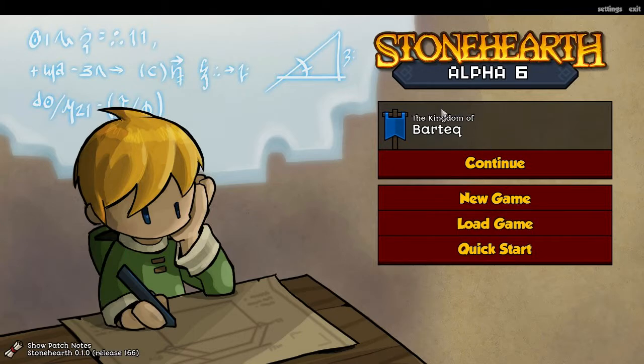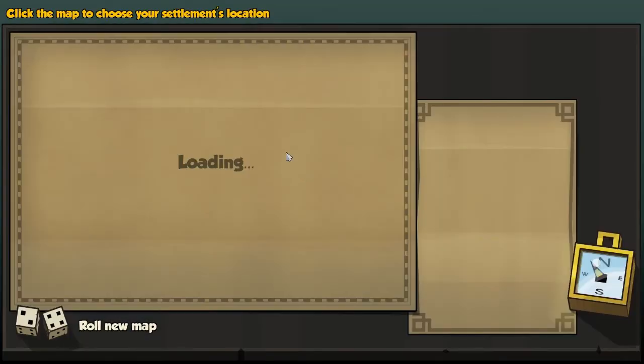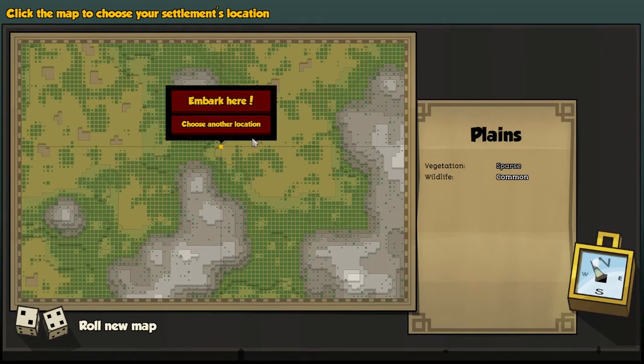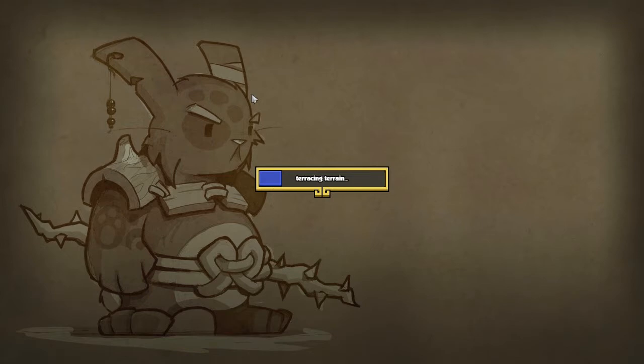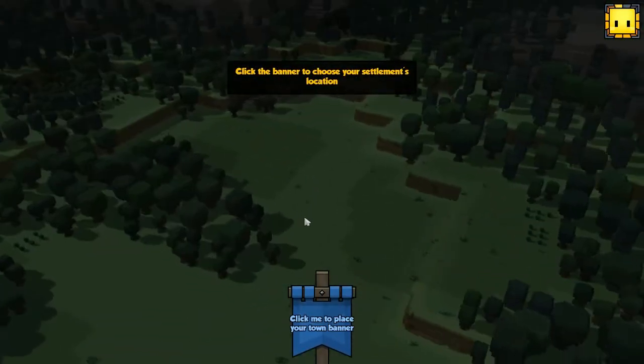Hey guys, welcome to Stonehearth Alpha 6 with me Banto. We're gonna start a new game because the previous save is incompatible with the new version. It's gonna be a normal survival game. This version was just released today on Steam. I got really excited when I saw they've been updating the game to Alpha 6, which I've been looking forward to for a really long while. We're gonna see what's new and it's gonna be pretty interesting.